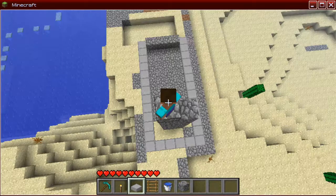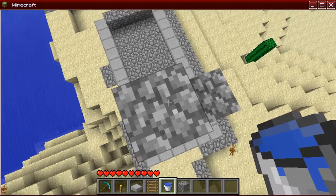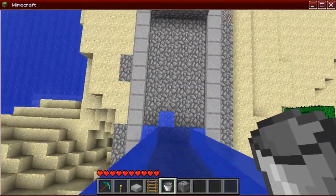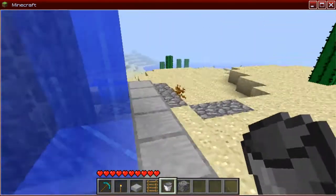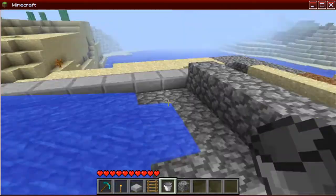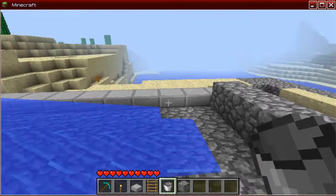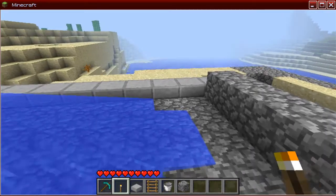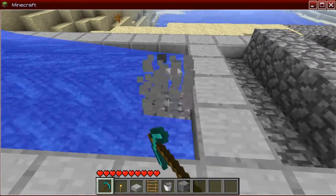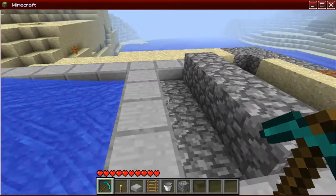Next, you want to take your bucket of water and just dump it. And there you go — the simplified fountain. Well, I guess there's a limit to the fountain length, but if you want to understand what it really is, that's your fountain right there. I guess I did it a bit too long.